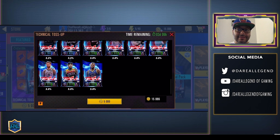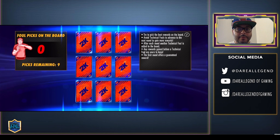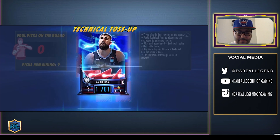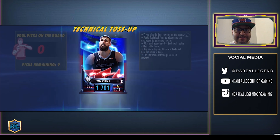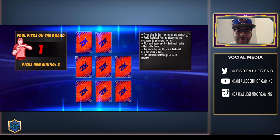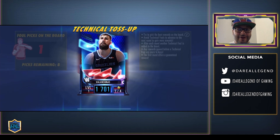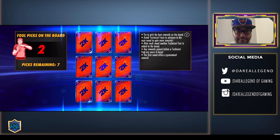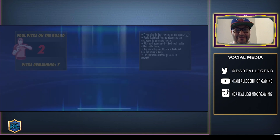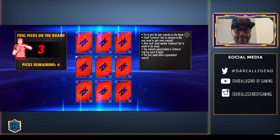Now that we know the odds, let's jump right into it — we got a couple packs to open up here. Pack number one, let's go for it. Starting with the bottom — we got a Valanciunas. On to the next board, let's do the opposite side — Derrick Rose, let's go! I'm hyped about that.